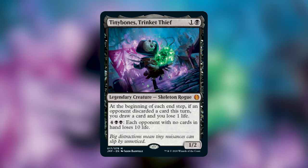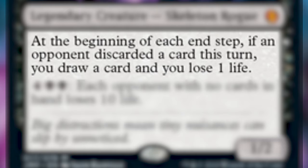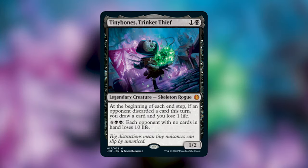Tiny Bones is a brand new legendary creature being printed in the new Jumpstart set coming out later this summer. As soon as I saw this card, I was super stoked and started brewing. I've been waiting a long time for a Discard Matters commander, and Tiny Bones has it all — card draw and discard payoff stapled right onto it. He is a legendary creature skeleton rogue, costs 1 and a black. At the beginning of each end step, if an opponent discarded a card this turn, you draw a card and lose 1 life. He also has an activated ability costing 4 black black: each opponent with no cards in hand loses 10 life. He's also a 1/2.